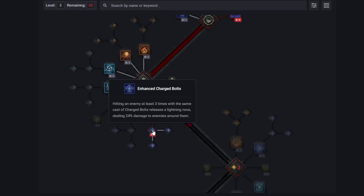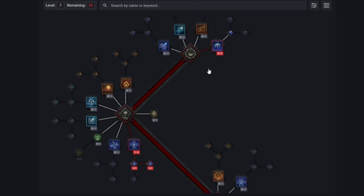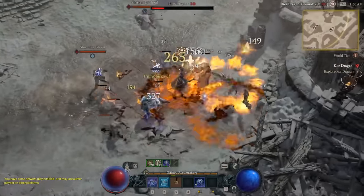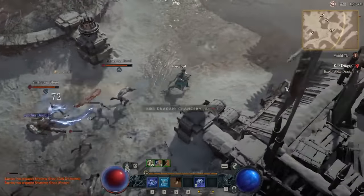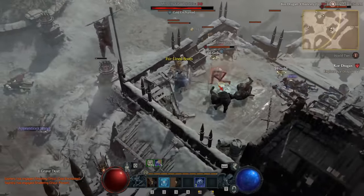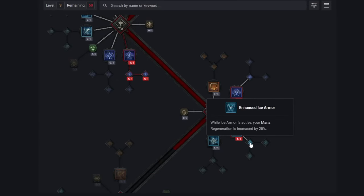Grab the enhanced version of Charged Bolts so you start bursting even harder, and then the Destructive perk which makes every enemy hit deal less damage to you, keeping you alive against massive groups or big bosses. Then grab Teleport, which gives us access to Unstoppable — this means we can always get out of jail free. Without Unstoppable you will just die a lot; it is essentially a requirement. We also grab Ice Barrier, along with Enhanced Ice Armor so that mana can regenerate with some speed while we have it active.